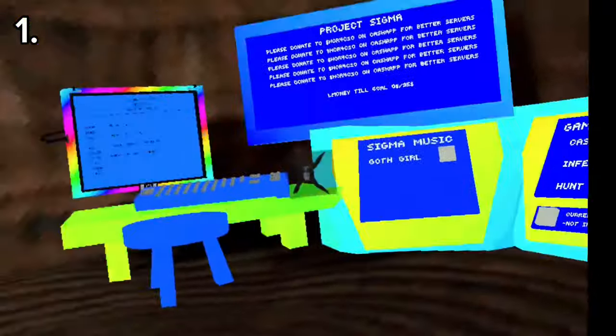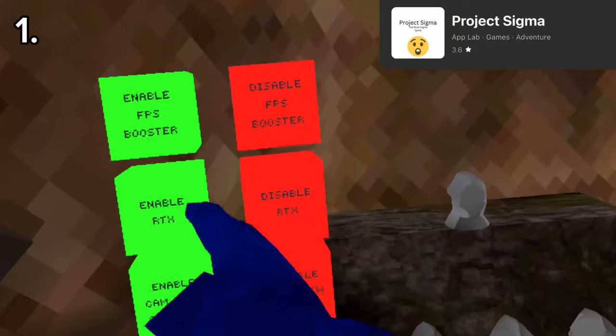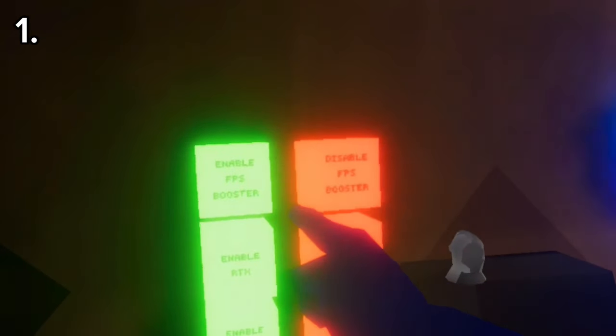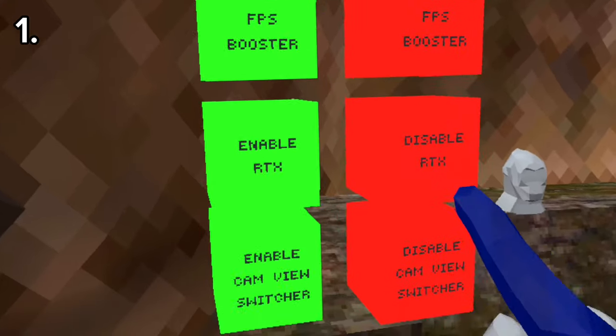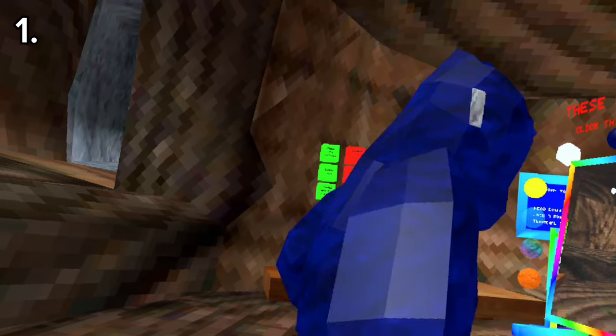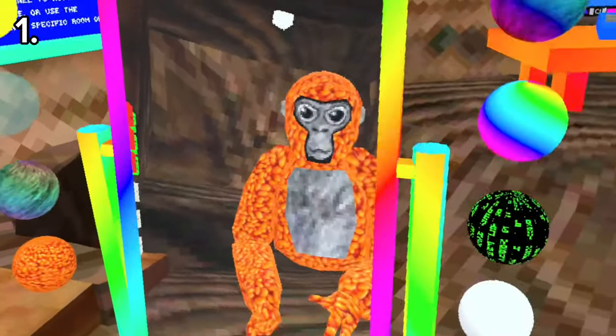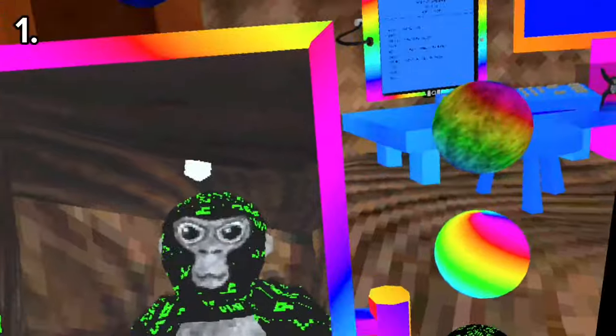The first one we got is Project Sigma. This one has RTX. It's got an FPS booster. It's even got this, which is literally so broken. It's got a whole bunch of skins — we got the beams, the yellow skin, the crypto skin.